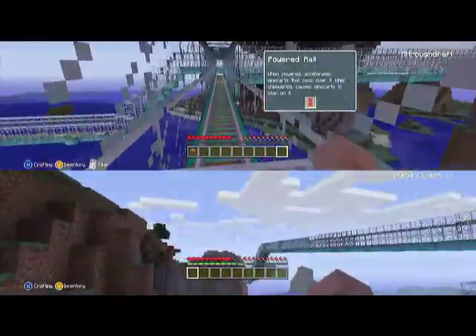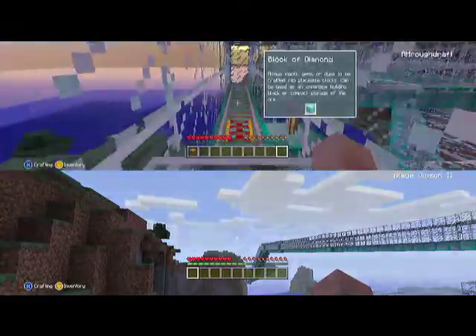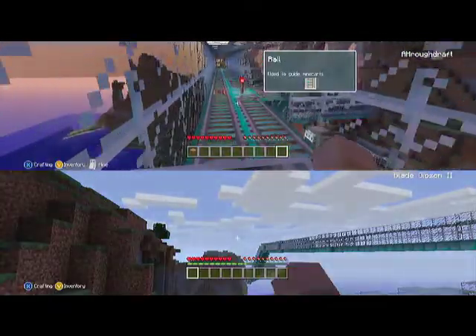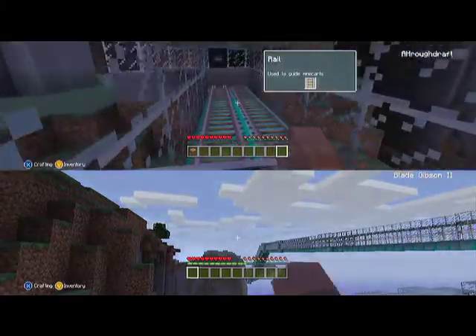We need to set the spawn point for you. Jesus Christ. That's what creative mode's all about. I used blocks of diamond for this. Just because, why not? If you're gonna be pimped, you gotta be pimped.